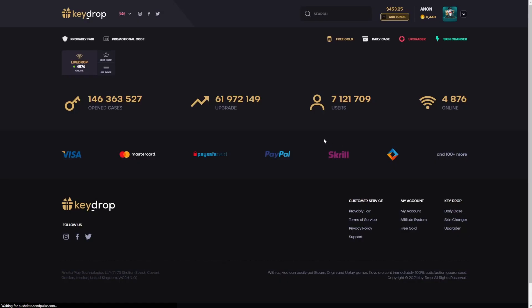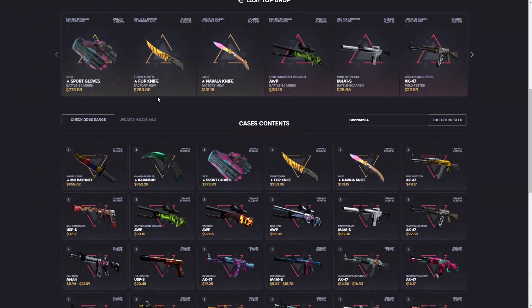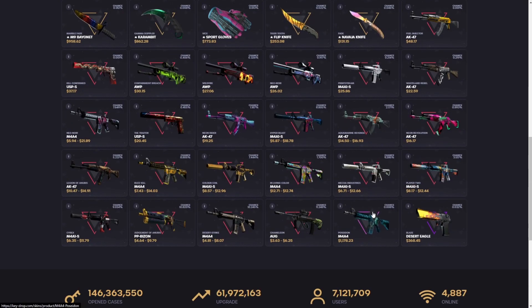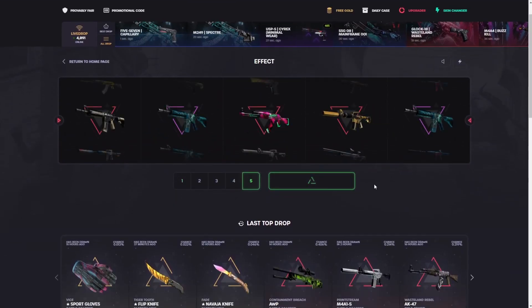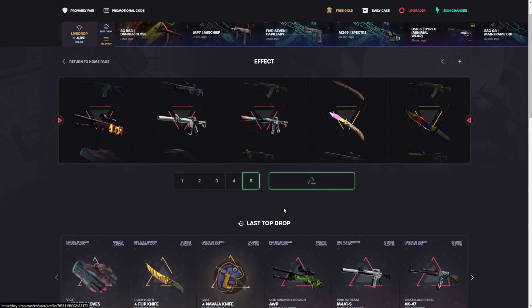What do we do now? Effect case — there are some pretty crazy items in here too for just $10. A $10 knife — I would not be complaining about it. Gloves too would be sweet. This is kind of the dream right now: M9 Bayonet Marble Fade. I think there's a better item though — yeah, Poseidon is hiding in here too.